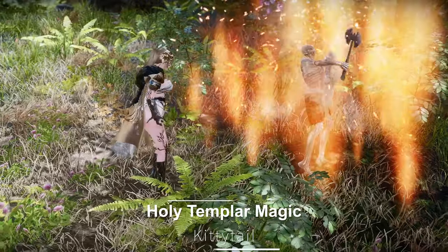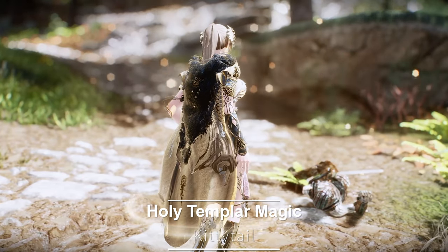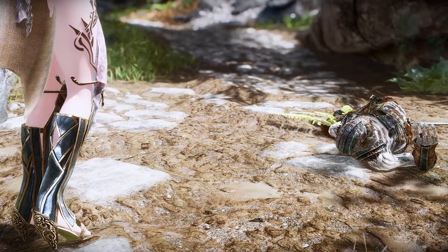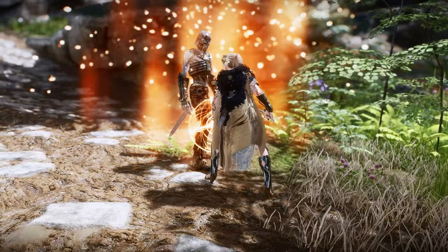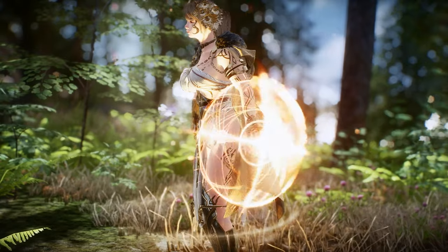Holy Templar Magic is a mod that adds six light-themed spells to Skyrim. According to the creator, these spells are particularly effective against undead creatures like Draugr. When cast, they emit a golden yellow glow, dealing damage to the undead or summoning a magical shield.